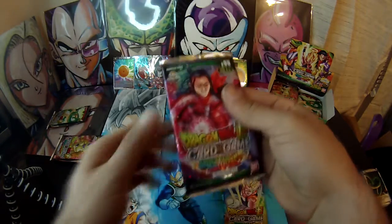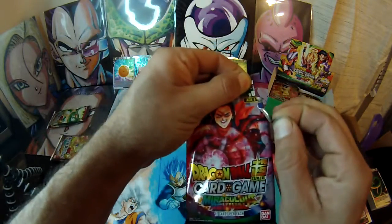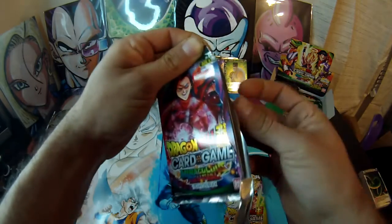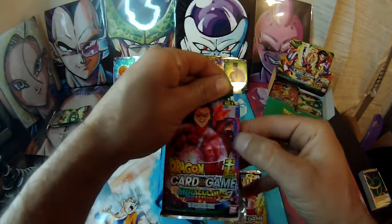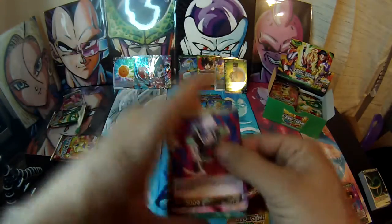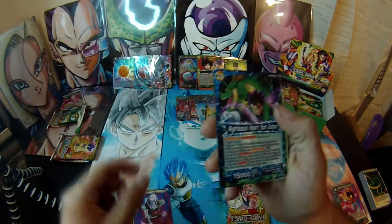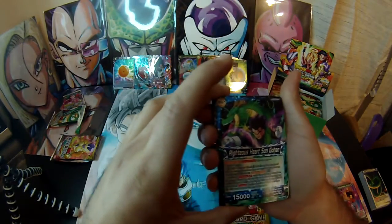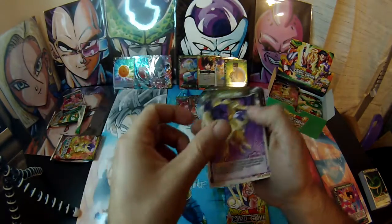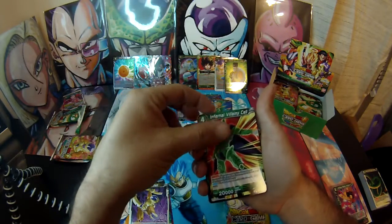All right, this is a new pack with Super 17 on it — this is going to have like super good... oh yeah, now that pack just opened, it's going to be like super rare, it's going to be a god pack. Nope, not a god pack. Love to get a god pack in this set. Vicious Lackey Tagama. Oh, we got a leader card — Righteous Heart Son Gohan, I love that. Death Ball, Infernal Villainy Cell.